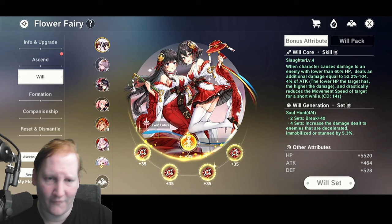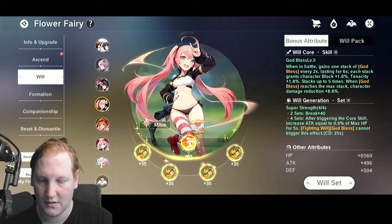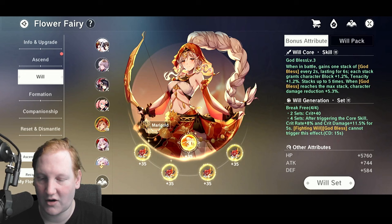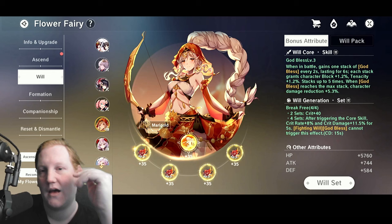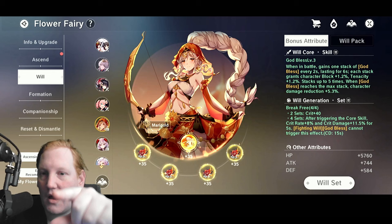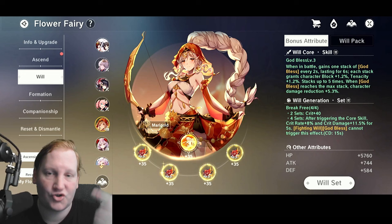The preferred strategy is generally to have all four deployed fairies running the same generation. You can make three-of-one or two-twos work depending on breakpoints, but ideally for damage players something like Break Free is popular. Break Free gives crit rate and crit damage when you trigger a core skill. It notes in brackets that Fighting Will and God Bless are exceptions — God Bless triggers at combat start and keeps giving stacks during combat, which the game doesn't count as a 'trigger.'